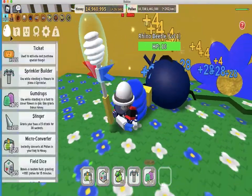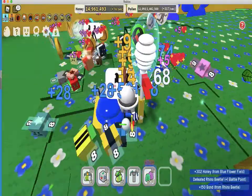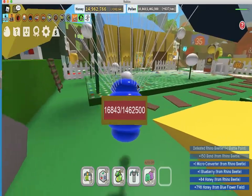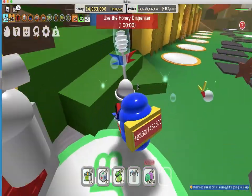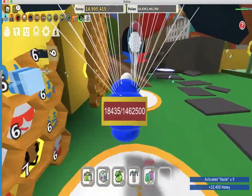22 tickets — why not defeat these rhino beetles now. We got a micro converter! I am getting so lucky today. I actually once got a star jelly from the fireflies and a diamond egg from the werewolf — that's really rare, and I still got it.